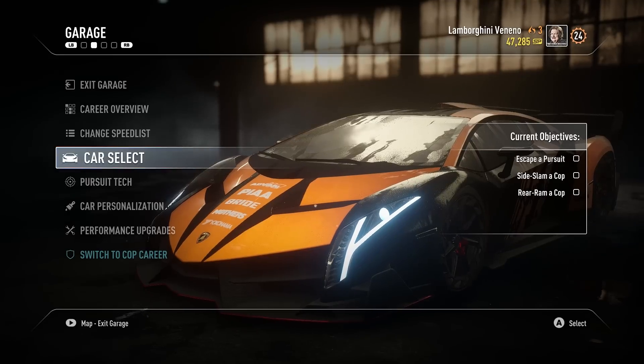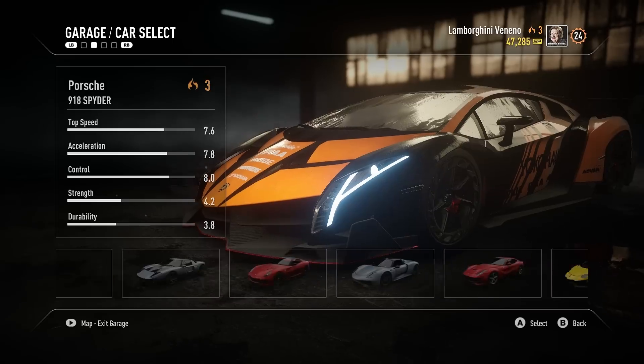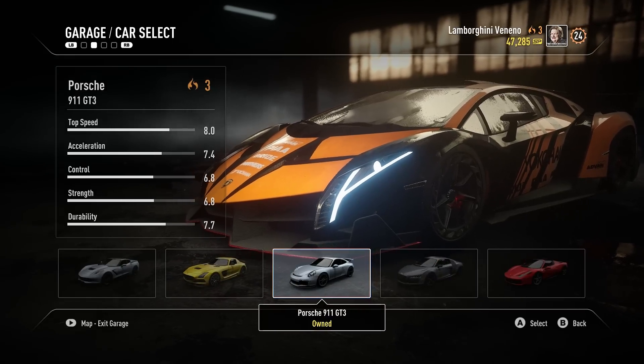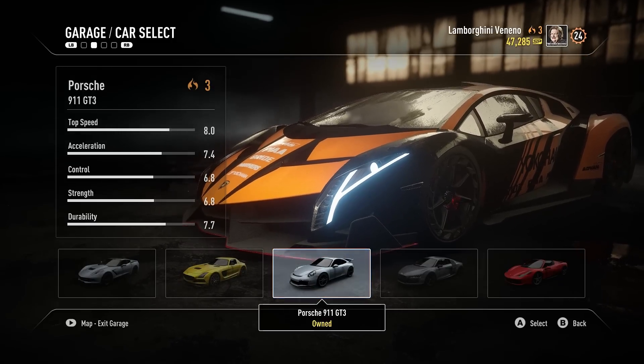First, you want to select a car, preferably with the highest heat level possible. You can use the Porsche 911 GT3 if you want, because we unlocked this one quite early, and once you slam upgrade to it, it will increase in heat level.